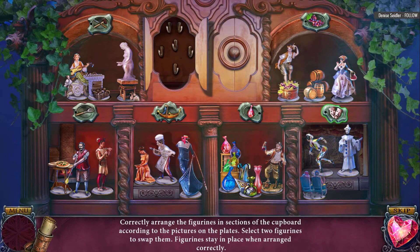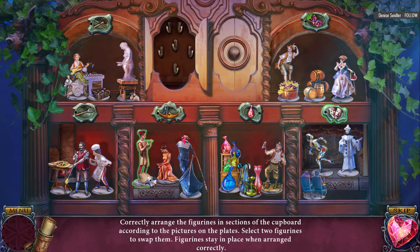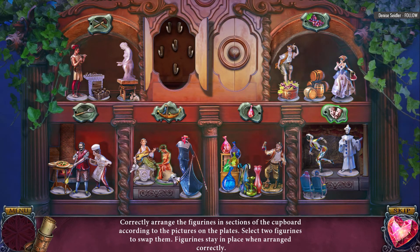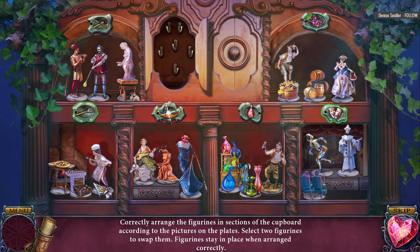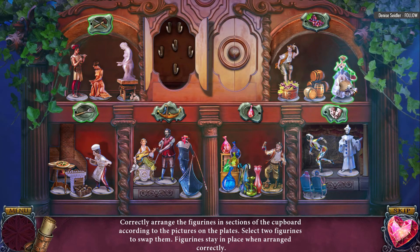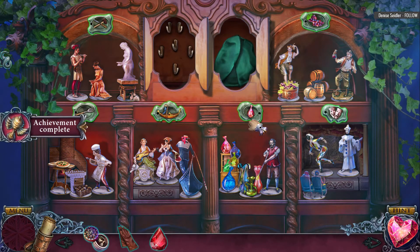Now let's figure out grapes. Not exactly sure what she's doing here. Oh wait — it actually locks in when it's correct. That's kind of neat. So that one's good. We just gotta swap out this one, and then she goes over here. These two. Yay! Glassblower dude!